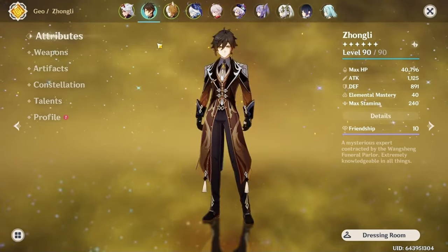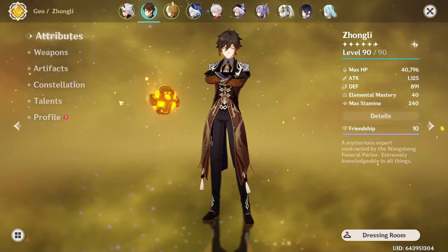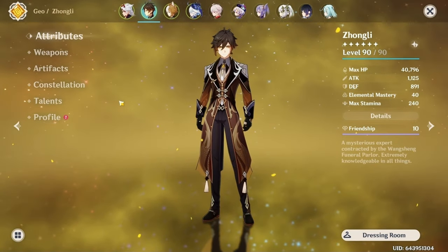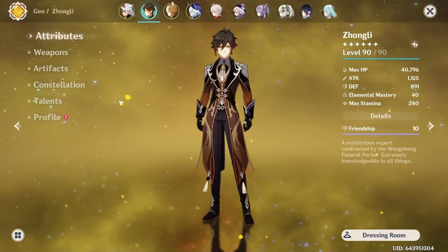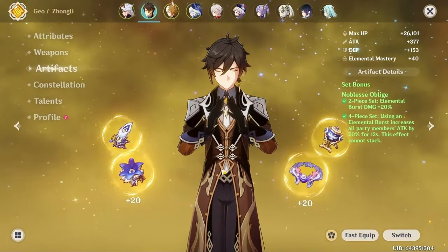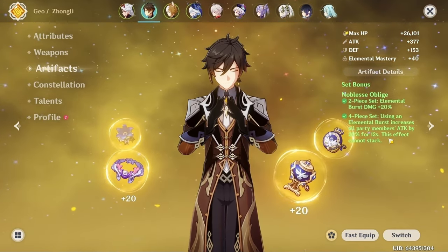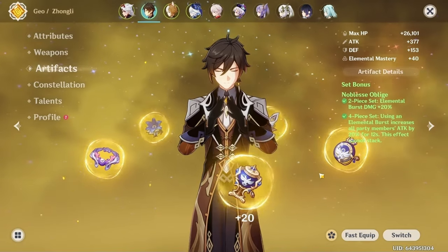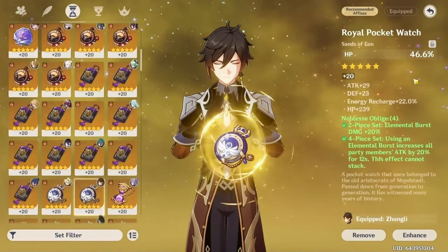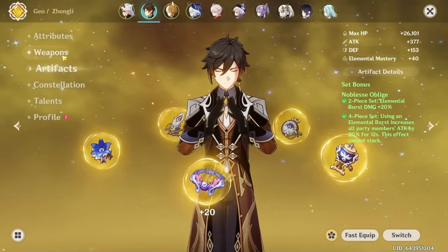For Zhongli, I don't think there's a very good four-piece set for him. I'd probably stick to two-piece/two-piece HP sets and just stack HP. You could go Tenacity — I have him on Noblesse, but honestly that's useless because you never really want to use his ultimate in an Ito team.